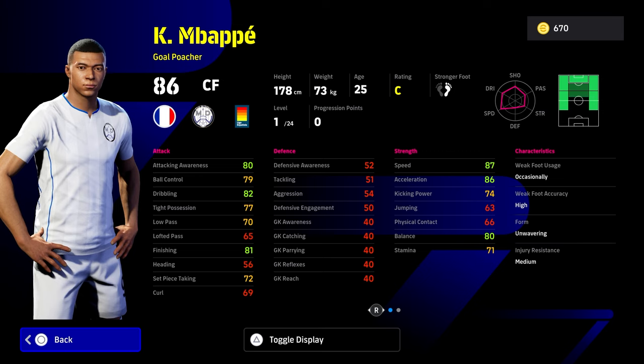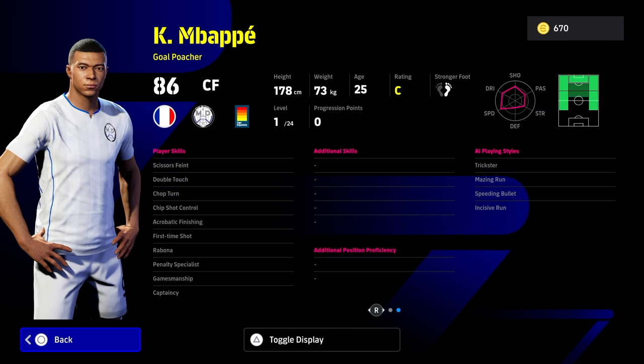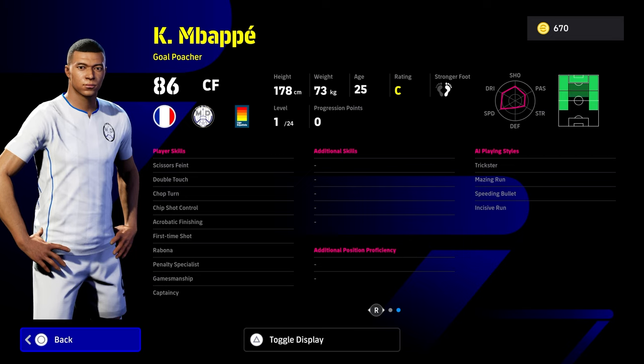There have been a lot of Mbappe cards over the last 12 to 20 months — he's featured every two months because he's such a popular card. With Mbappe you're looking at speed, finishing, powerful running, nice tricks, and direct run-and-gun play. He suits the gameplay as well as any player in the game. He's got double touch, chip shot control, acrobatic finishing, and first time shot straight off the rip. He doesn't have ball roll or double touch advanced, so you'll need to give him flip flap and sole control if you want that, but he does have trickster, amazing run, speeding bullet, and incisive run as his play styles.